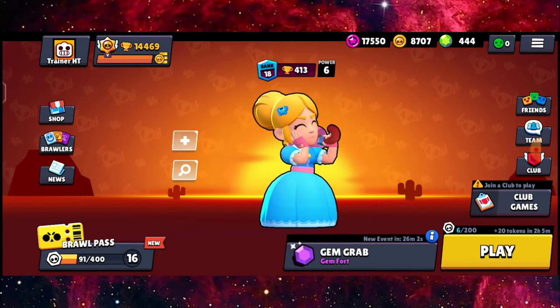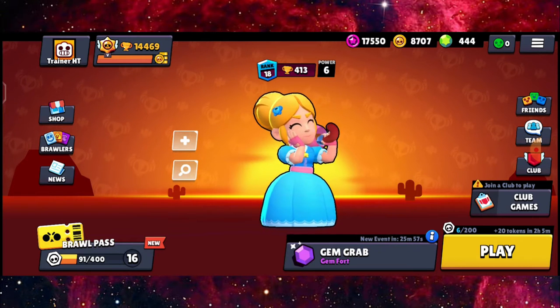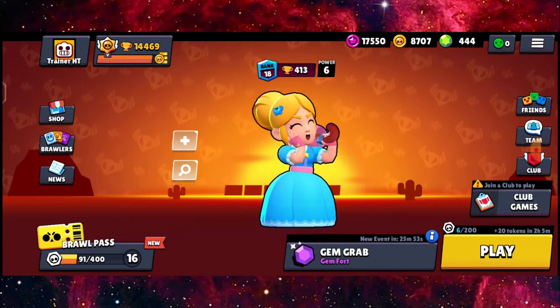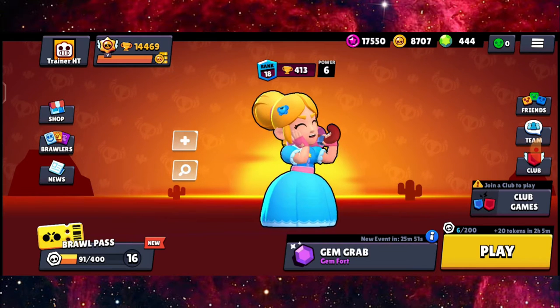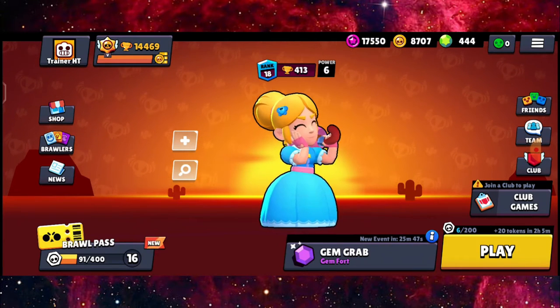So today's best brawler would be Piper. As you guys know, Piper is really long range and deals a ton of damage towards the opponents. So in this map, it would be really suitable for her to be a really good support behind the two brawlers. No matter if it's short distance brawlers or mid-range brawlers, Piper can do the trick.